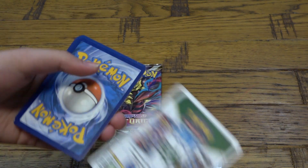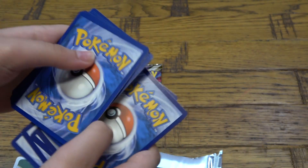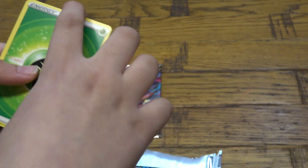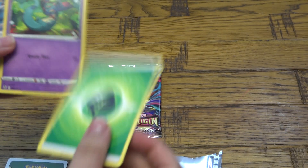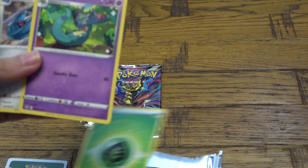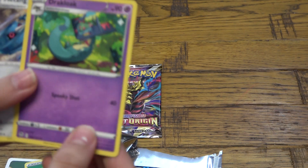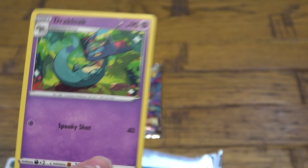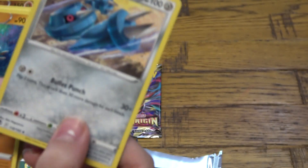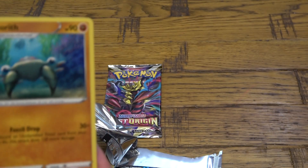Oh no, we've got a white code card — I'm gonna have something bad in it again. Four cards: Leaf Energy, a Dracloak, a Matang, and an Anereth.